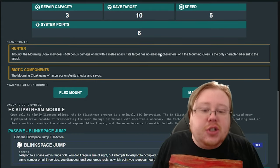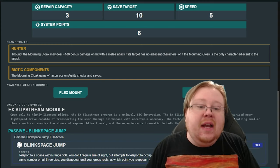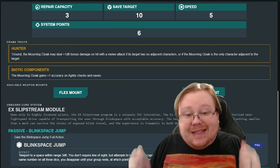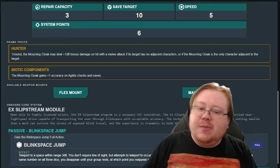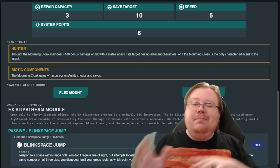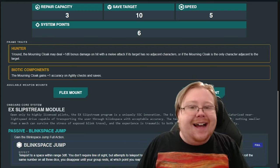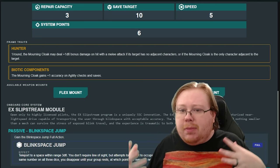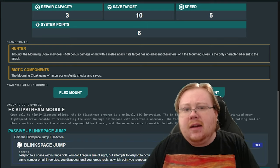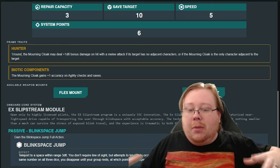Let's take a look at its traits. The Hunter trait here is absolutely nuts. Its major feature is that when an enemy is alone, it deals a D6 bonus damage on hit with a melee attack — it has to be melee — if the target has no adjacent characters. So this is the backline assassination maneuver, essentially. This is a trait designed to get into the backline, predominantly artillery-style enemies, and to merc them, because artillery mechs are typically out in secluded areas outside the normal field of play.